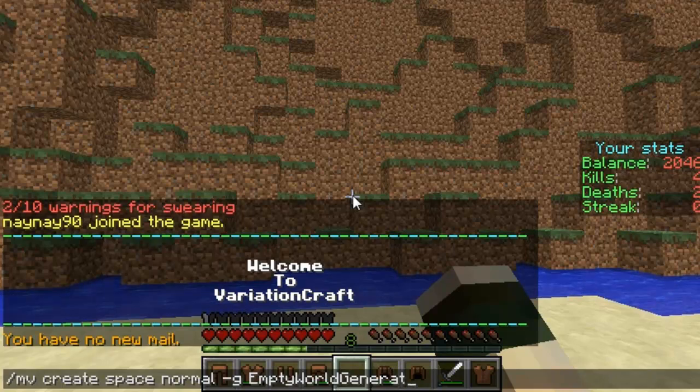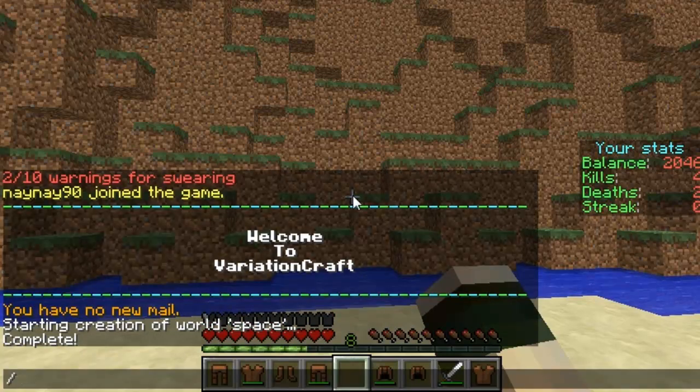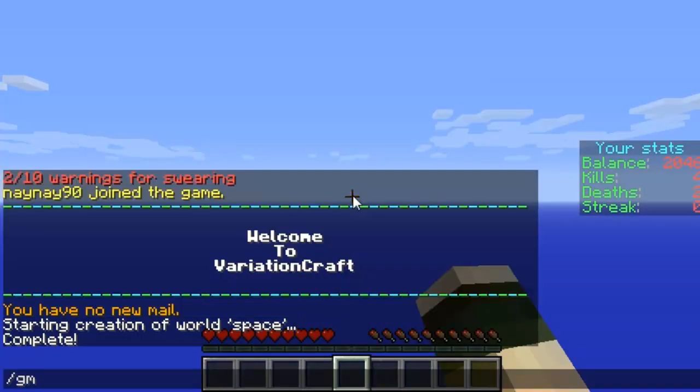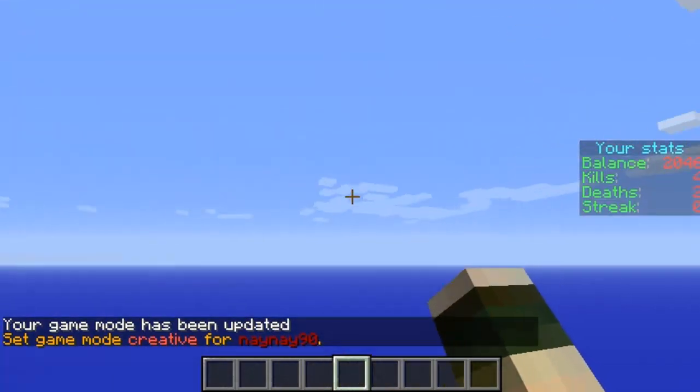This is where you'll spawn. It spawns really quickly because obviously it hasn't got to create anything. So then to teleport to it you do slash mvtp and then whatever you've named it.